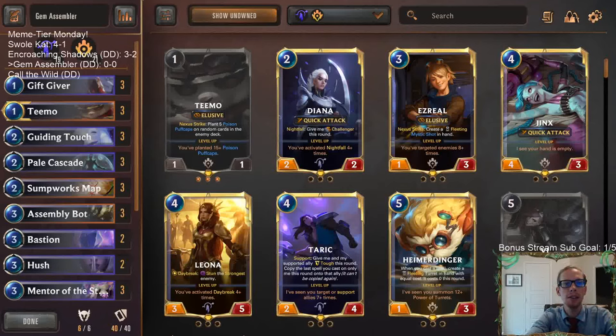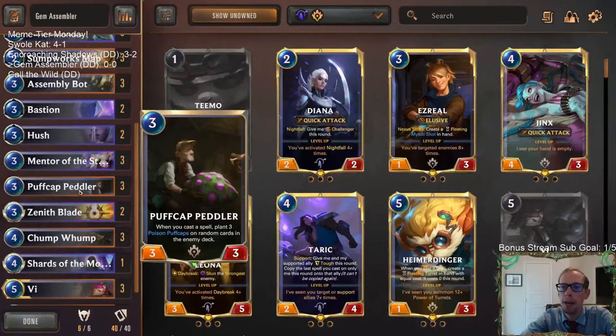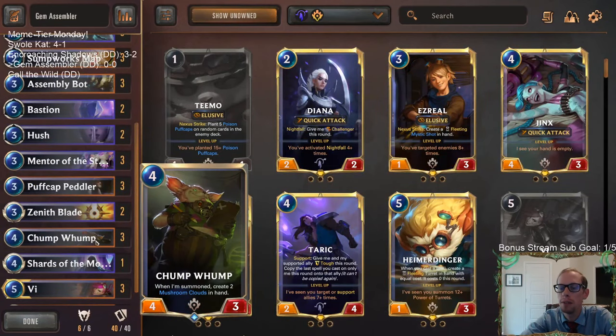Welcome everybody in Twitch chat and on YouTube for some Gem Assembler, our next Meme Tier Monday deck. This is a spicy one — this deck's got a lot going on. First, we're going to be a Teemo deck, playing Puff Caps with Teemo and Puff Cap Peddler. So for each spell we play, we're going to be giving them Puff Caps.